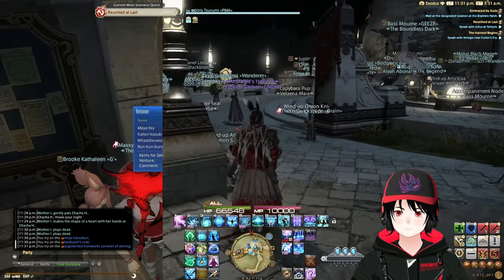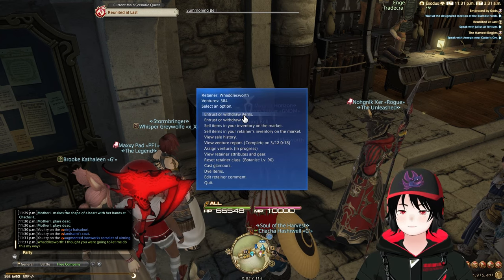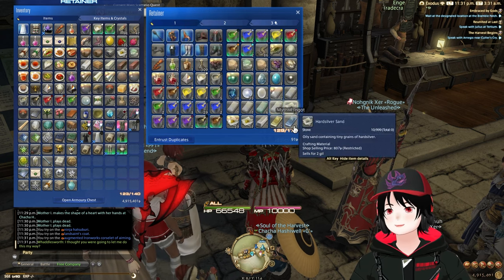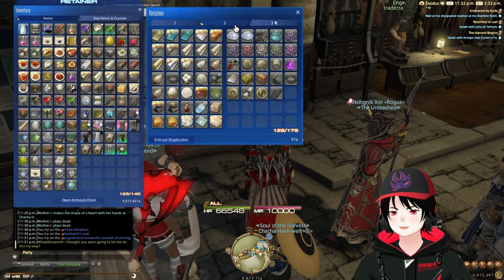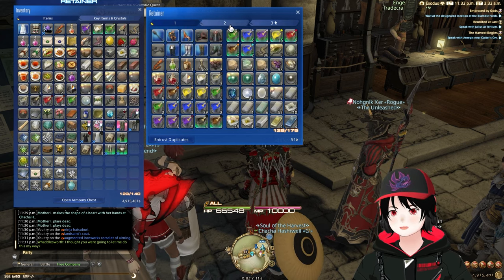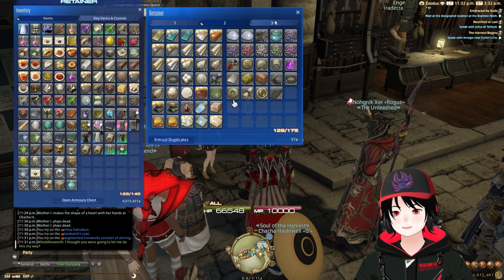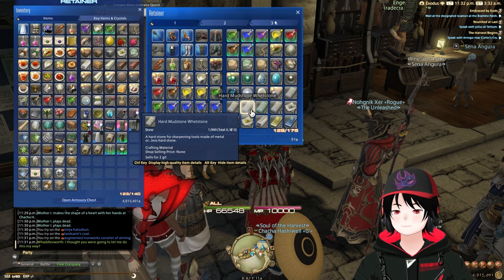Next we're going over retainers, which is very similar to your inventory. I have paid retainers so I have a lot of inventory space, and it's still a cluster with stuff duplicated across multiple retainers. You can use the Entrust Duplicates feature — a relatively new feature — to consolidate materials. For cleaning out retainers, same as inventory: get rid of any unused crafting materials. If you're leveling crafters you stack up a lot of it — just get rid of it.